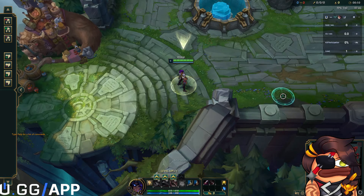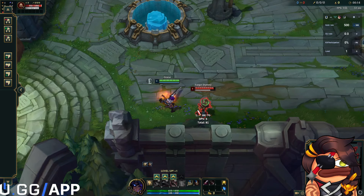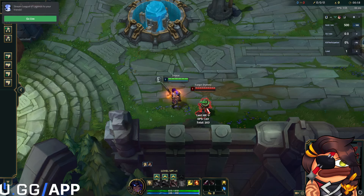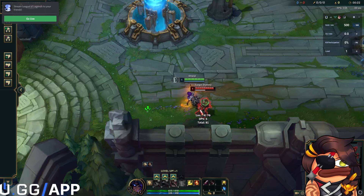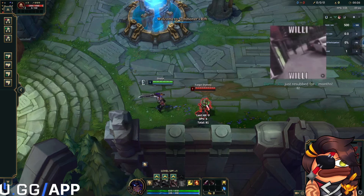Basically you walk up to an enemy or a structure to be in sword range, and you spam Control 1 at start and then Control 2, and then you click as fast as you can.